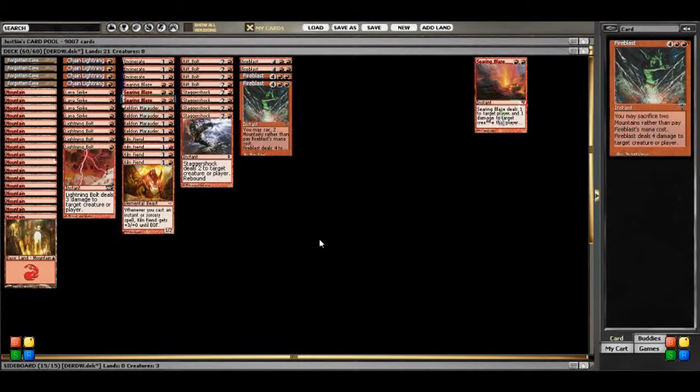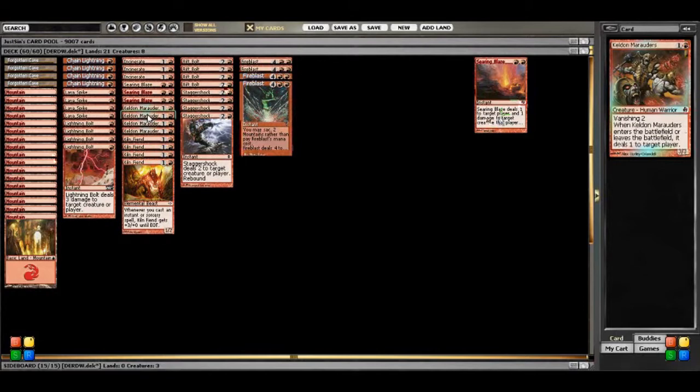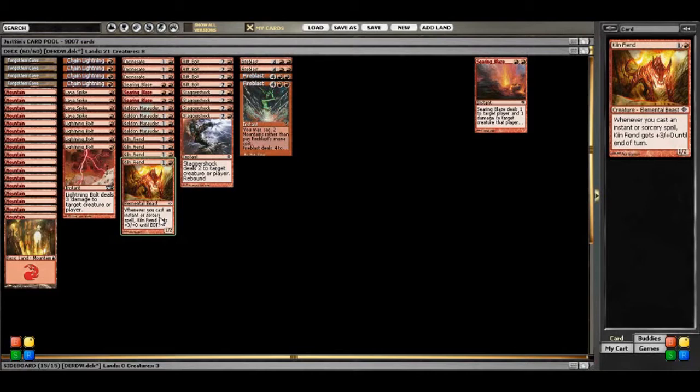Keldon Marauders and Kiln Fiend make up the only creatures in the deck. The Keldon Marauder is a nice 5 damage if it manages to attack unblocked. Even if it doesn't, it's still going to act as a shock spell for 2, so that's kind of nice — it gives you a little bit of blockability as well. Kiln Fiend is another fast card. If you get that in on turn 2 and attack with it on turn 3, you have the potential, assuming you hit all your mana drops and cast 3 of your 1-cost 3-damage spells, to do pretty much a turn's worth of damage. Let's see if I can attempt the math.